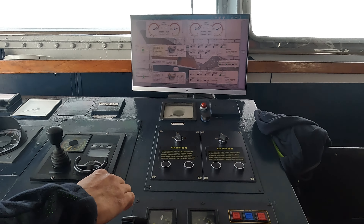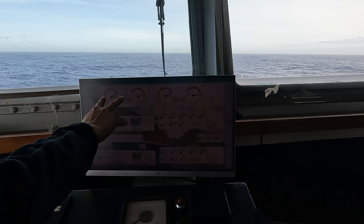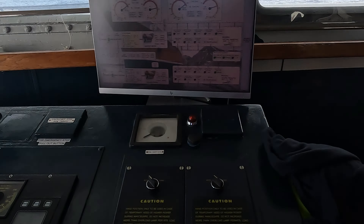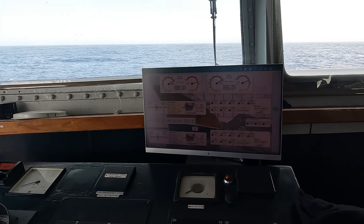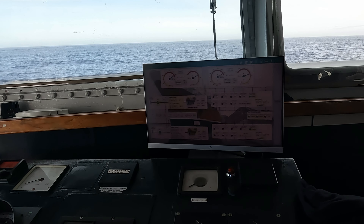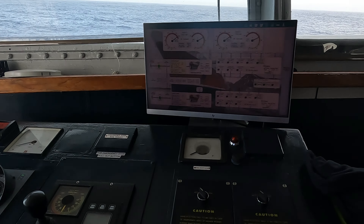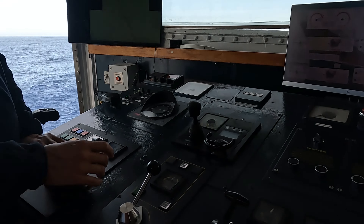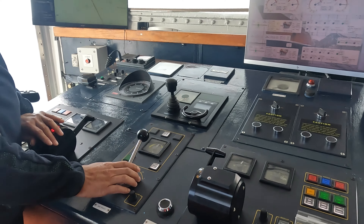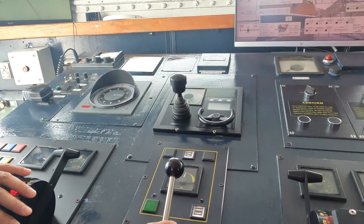On the ship we have two engines — the port engine and the starboard engine. At the moment we're at full speed. You can see the indicators for the port engine and starboard engine are showing red, so it's full throttle. Each engine is 2,000 horsepower.